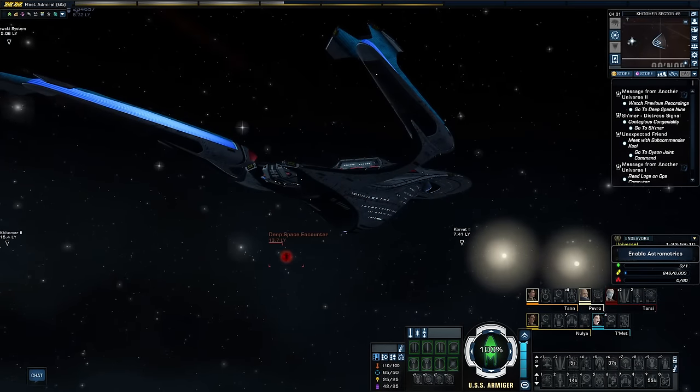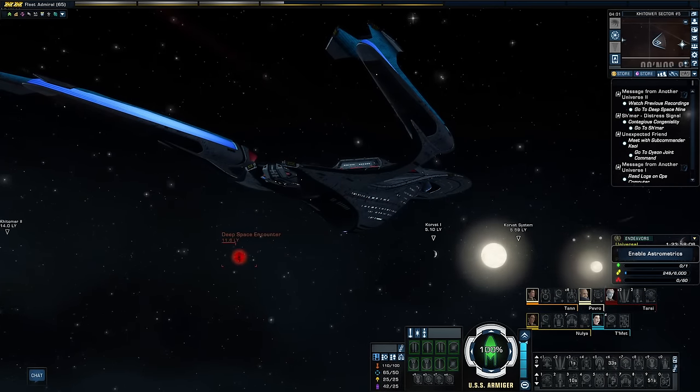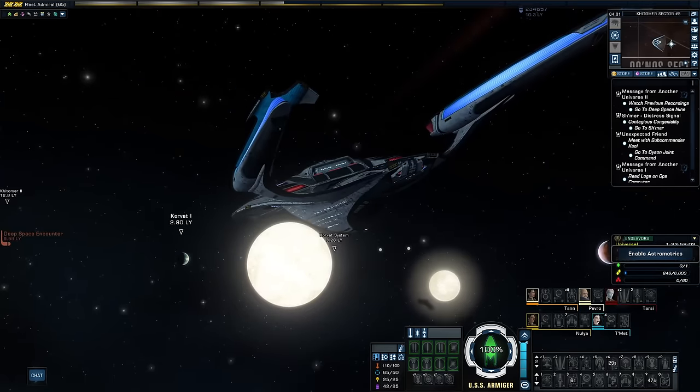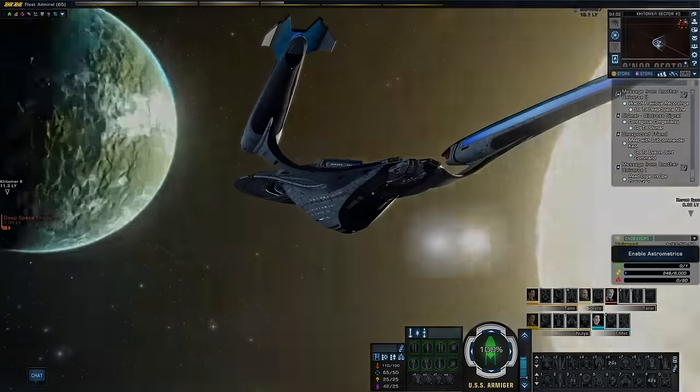Korvat is next along our route, a Klingon world and the site of several negotiations. Curzon Dax worked here in 2289. There used to be a mission here where a scientist was attempting to resurrect the Klingon Augment project, but that is no longer in the game.